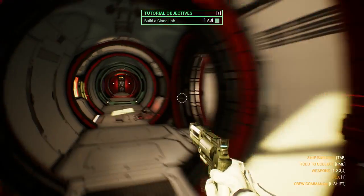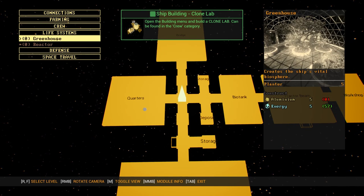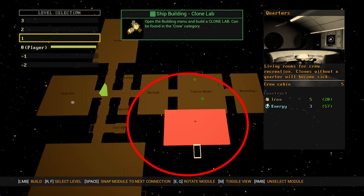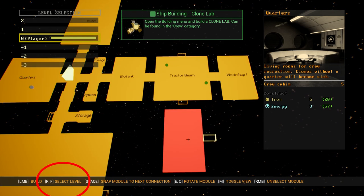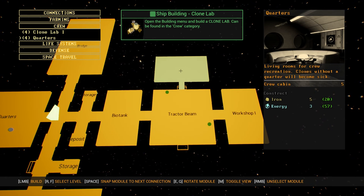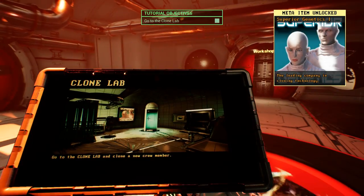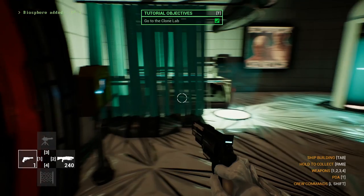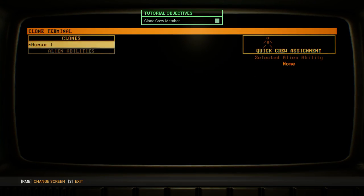You need these slots to get more clones able to live on this ship. Speaking of clones, we're going to build a clone lab. Let's go to Build mode — it's in Crew: Clone Lab. Here it is. We can rotate these with Q and E, and switch levels with R and F, but we're only going to use one level for now. Let's place it up here. So let's go back to the tractor beam area, go to the clone lab and clone a new crew member. Using the terminal, going to Clones, Human, Clone. We're waiting for this to fill up — just water. Hold E and it's done. They just spawned and now we're going to get out of here.